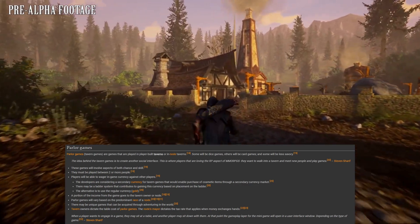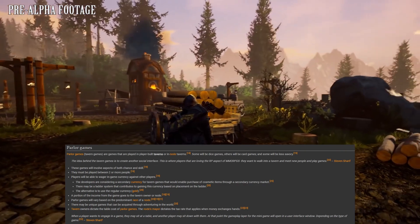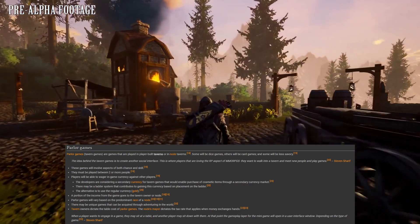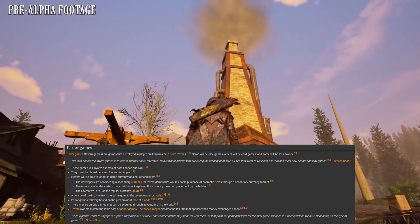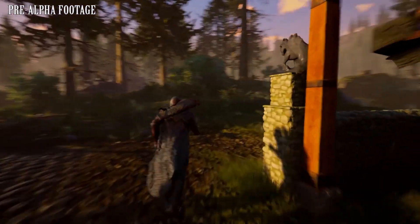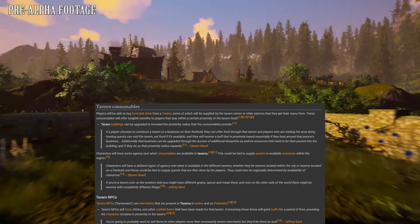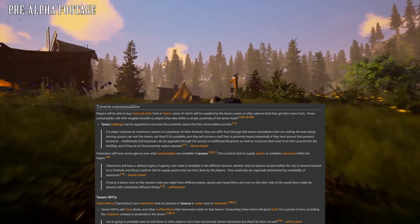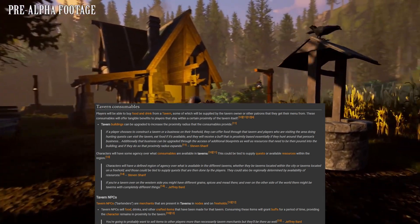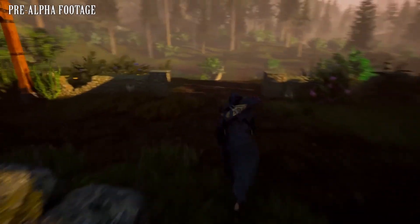Parlor games are a good distraction while building up rested experience, which is gained by those who rent rooms or spend time as a patron of the tavern. Rested experience allows players to gain experience faster for a period of time. Parlor games include dice games, card games, and more — involving aspects of both luck and skill, and you can gamble with in-game currency. A portion of income from these games goes to the tavern owner. The owner also dictates table costs. Players can buy food and drinks, and consumables offer tangible benefits within the proximity of the tavern — with the tavern leveling up to increase that radius.